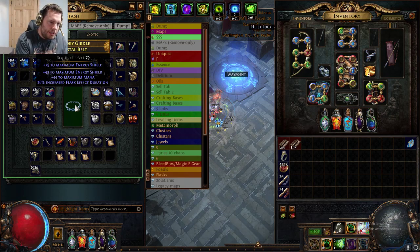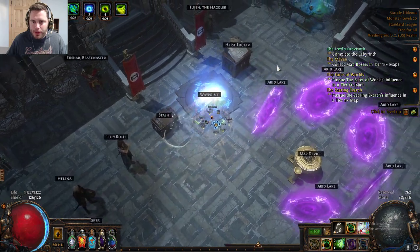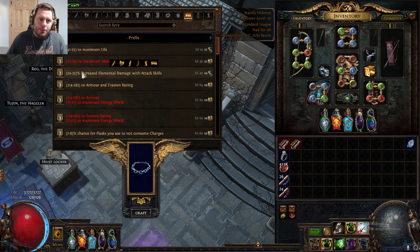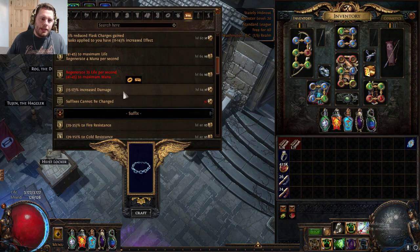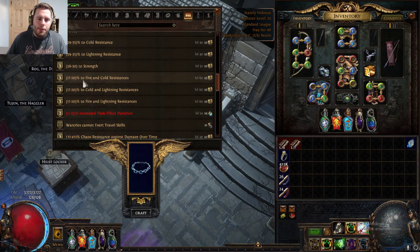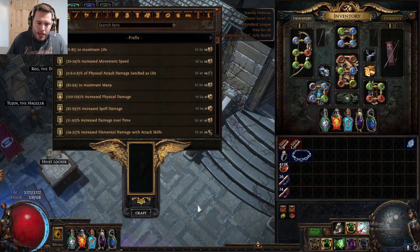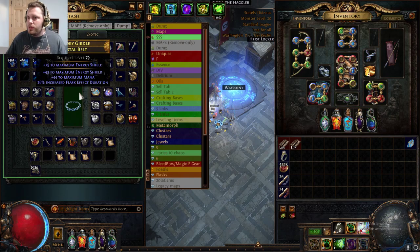We have energy shield, maximum energy shield, maximum mana, and increased flask effect. Another thing you're going to be able to do is, once you hit a mod you want, go over to your crafting bench and you can throw on perhaps elemental damage, some flask charges, increased damage, or some more resists if you need to. You can also put some attributes — strength, dex, int — on your belt. That might be a good option. Again, this is not a perfect belt; this is just an example of what you can do to flesh out your character before you purchase one.